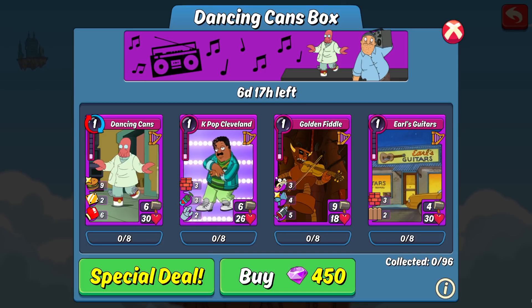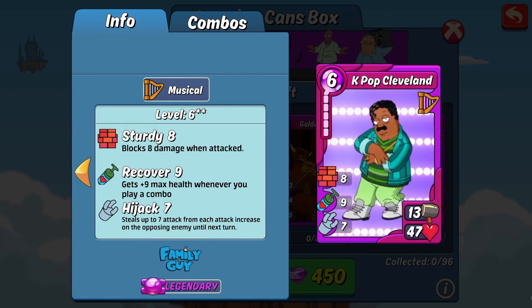Now let's take a look at the legendary items in the box. First up is the new item KPop Cleveland. This is a pretty good versatile card for an item. Its 13 attack is right there in the middle — not too great but not horrible either, pretty average. The 47 HP is not above that 50 mark I'm looking for on defense, but when you factor in its skills — eight sturdy and seven hijack — that extra sturdy puts that 47 HP over the 50 threshold I'm looking for for defensive cards, and hijack is just always a great annoying defensive skill to have.